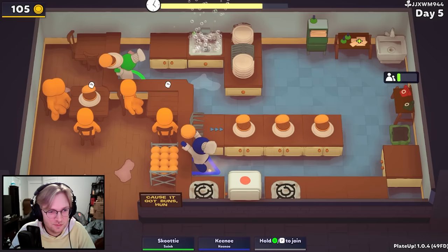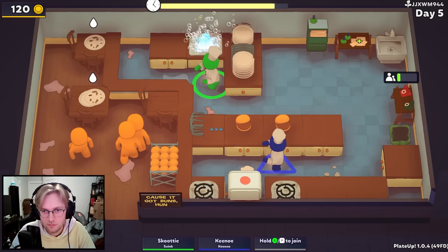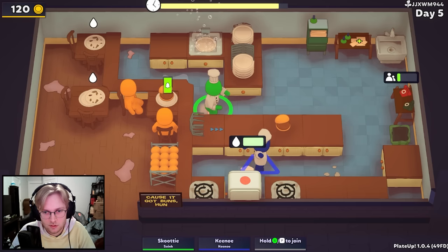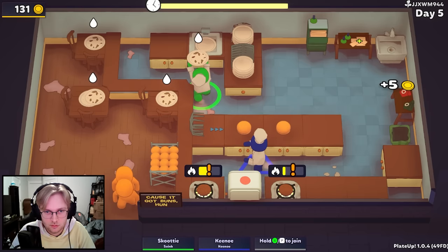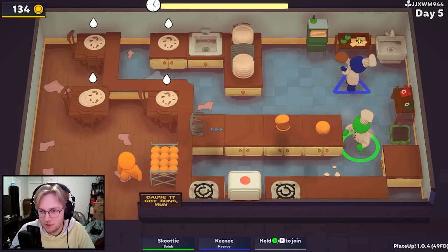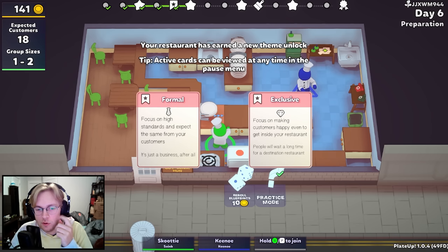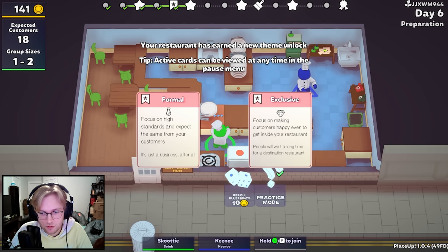That is not what I wanted. And suddenly messes everywhere. All right, I'm going to have to deal with that now. Okay. I think we just probably have one more group. Yeah, it's pretty fast to eat these burgers, so it shouldn't be too much of a problem. It's one guy. Yeah, we're fine. Focus on high standards. We're making them happy. People will wait a long time. I think we go to the right, right? Oh, go for it.